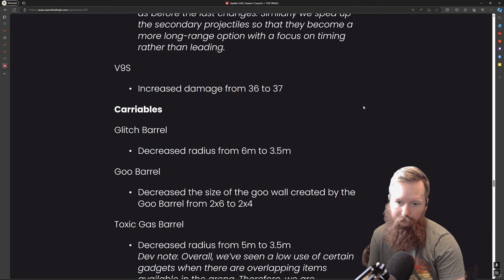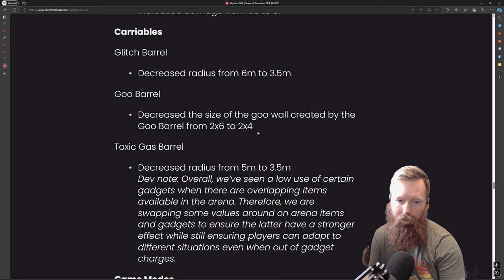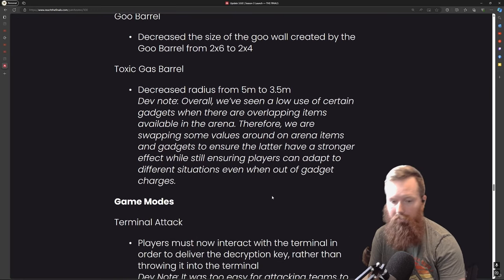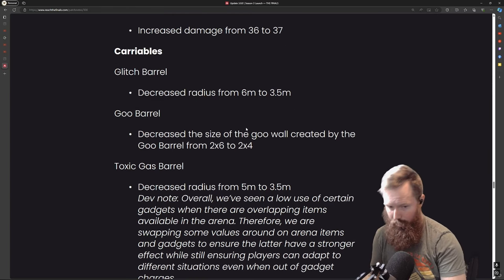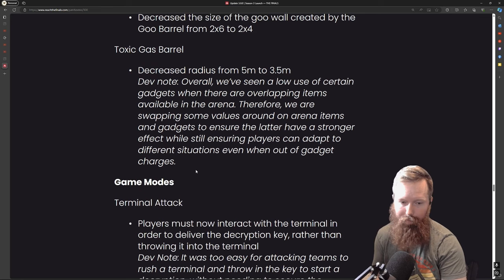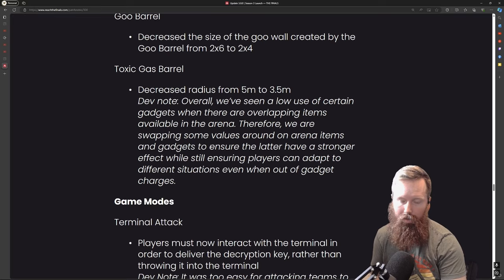The VS barrels saw an increase in damage. Goo barrel and glitch barrel — I think they should have kept the goo barrel at two-by-six instead of two-by-four, but I guess if you want goo, use the goo grenade. Toxic barrels are also targeting being smaller versus the actual grenades. I don't think that should be the case — these carryables are not always around and they don't respawn, so I don't think there's a reason to make them weaker than grenades.